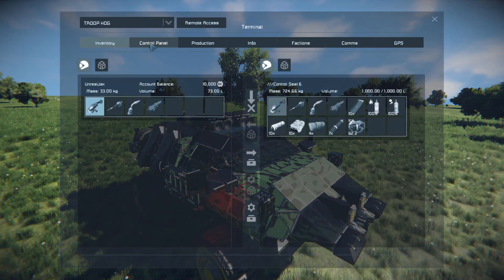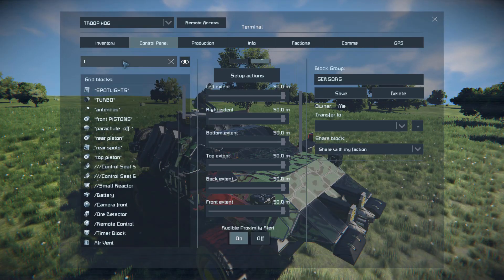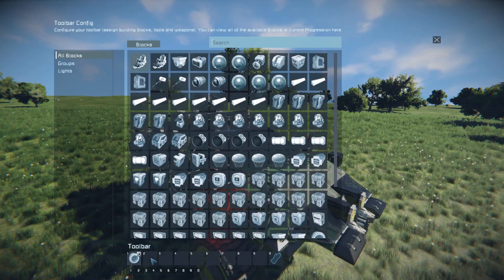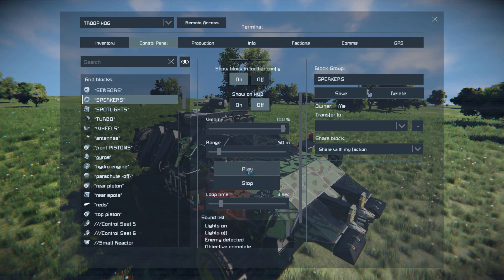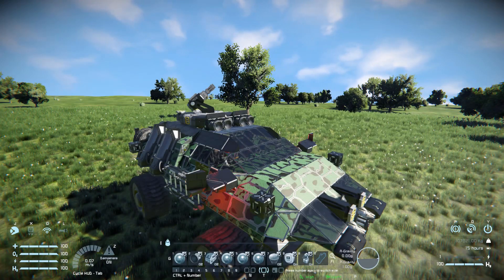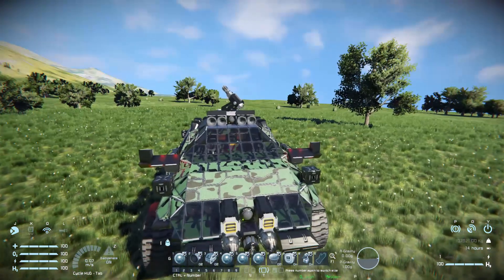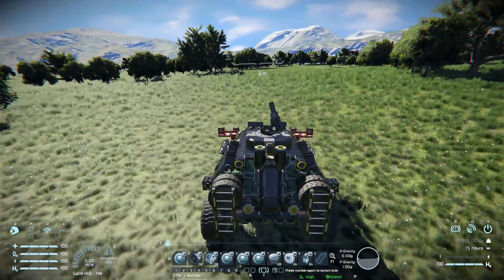Number eight involves a sensor and sound blocks. Coming to the control menu and finding the sensor block, we can see it will activate a timer block and the speakers. The timer block also has controls for the speakers. Playing it creates a warning sound that goes for three seconds then stops — so if you're in combat, your passengers will know you're in trouble. And last but not least, there are controls for the turret on and off. Tabs two, three, and four are empty, so it's now time to drive this thing around.